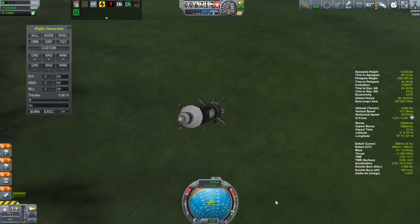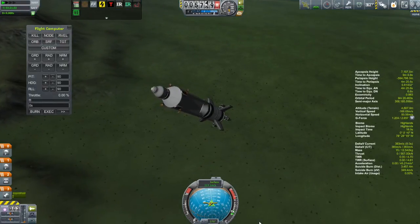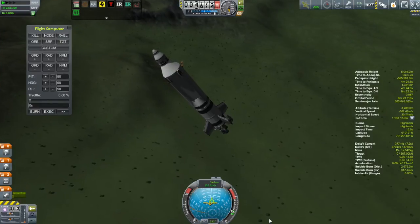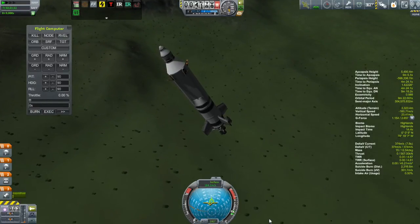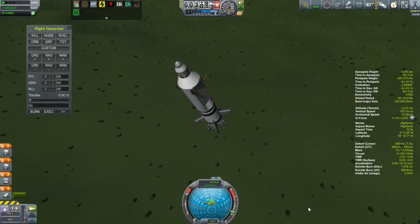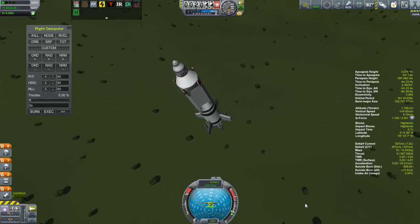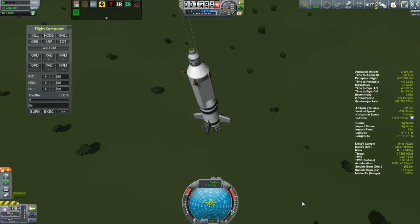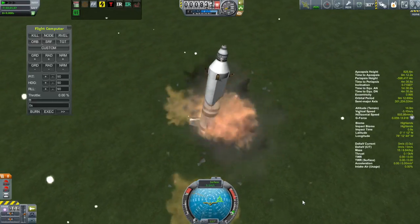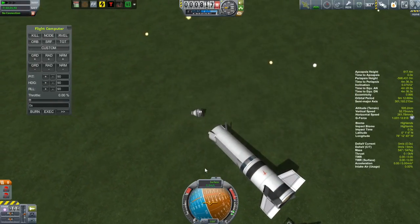I'm holding off releasing the parachutes to the last minute because I want to carry this thing as far away from the mountains as I can. The parachutes are coming down and at least the attitude control is working reasonably well even though I'm a little bit away from the Kerbal Space Center. Just broke the kilometer mark — released the parachutes. And I'm not slowing down. Get those landing gear down. Oh.